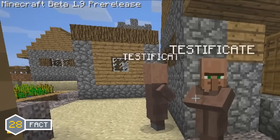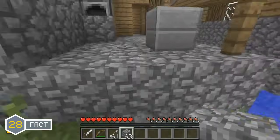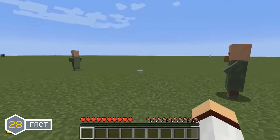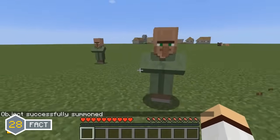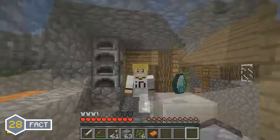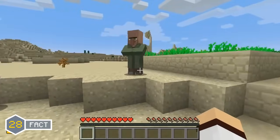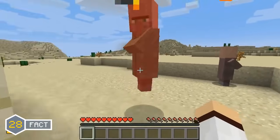Villagers were added in the Minecraft Beta 1.9 update and there was actually one villager skin that remained unused since their addition — known as the generic villager, or the green villager. Players were able to spawn this villager using commands, but it could never be found naturally spawning in the world. In the upcoming Minecraft 1.11 update, generic villagers have been added to naturally spawn in NPC villages, however they are the only villager you are not able to trade with.